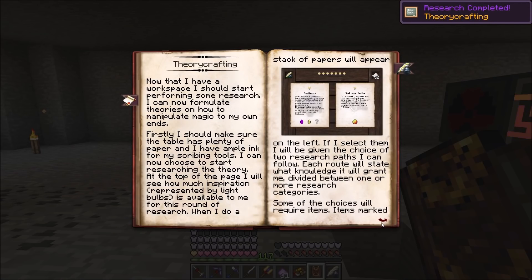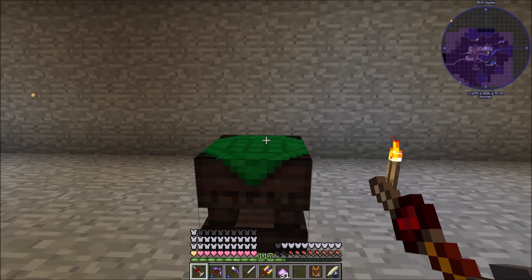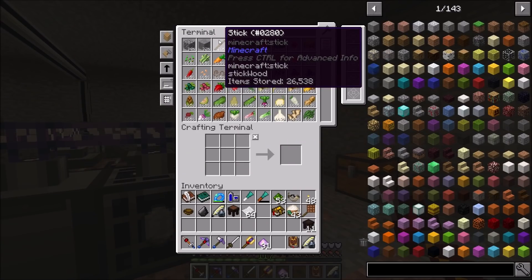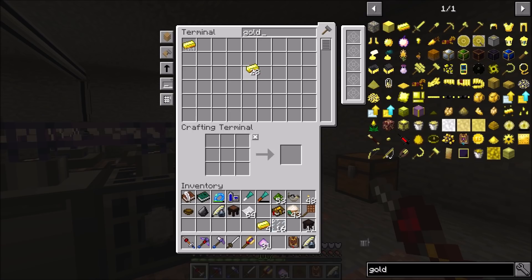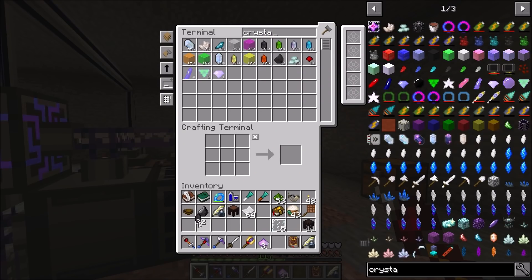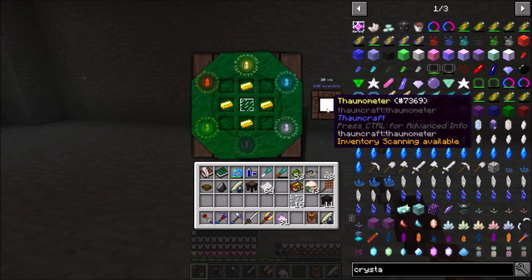We have completed Theory Crafting. Thaumcraft is probably one of the best documented in-game mods ever because it talks about literally everything. Let's toss down our Arcane Workbench - you can see it says 160 vis available. We need a glass pane and four pieces of gold. Then we need vis crystals, one of each type - we can shift-click them in. It says 20 vis and we can grab our Thaumometer!